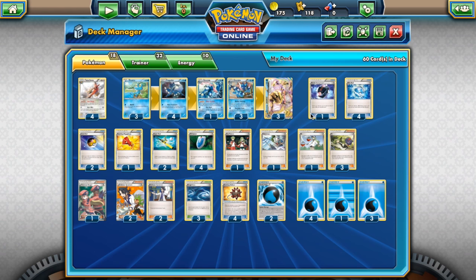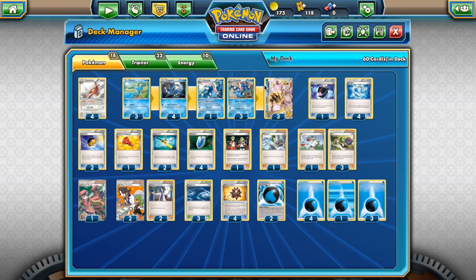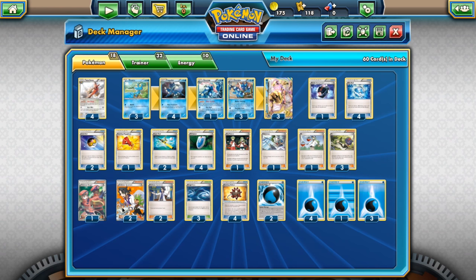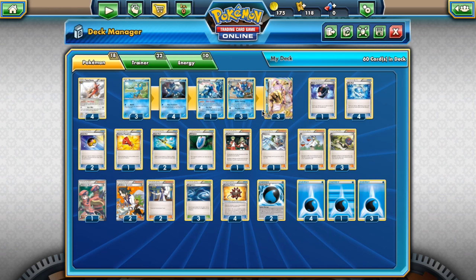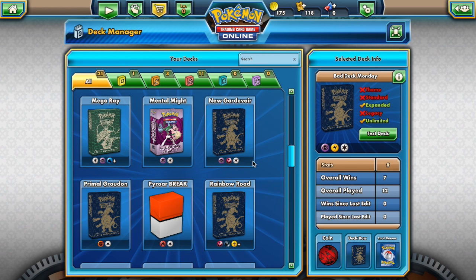Talonflame, Froakies, Froggadiers, Greninjas — not very expensive. Everything here is not expensive unless you really want to bling out your deck and buy four full-art copies of Professor Sycamore. Greninja Break is a great deck to run for the next format — a good budget decklist that is very competitive at a high level.